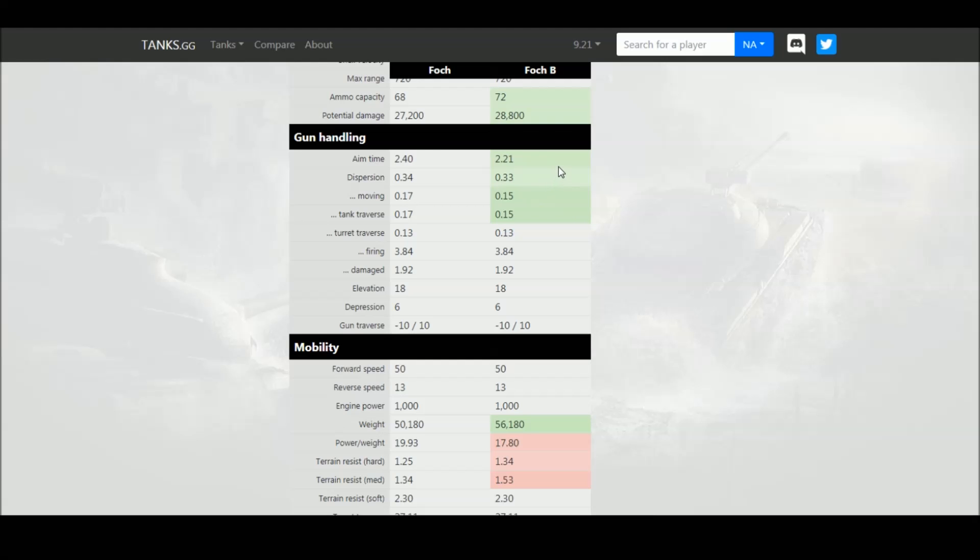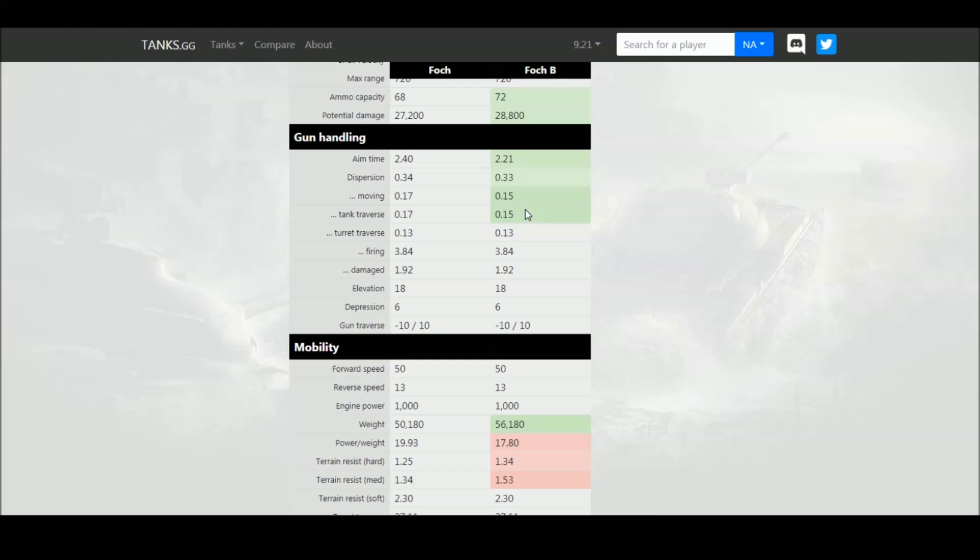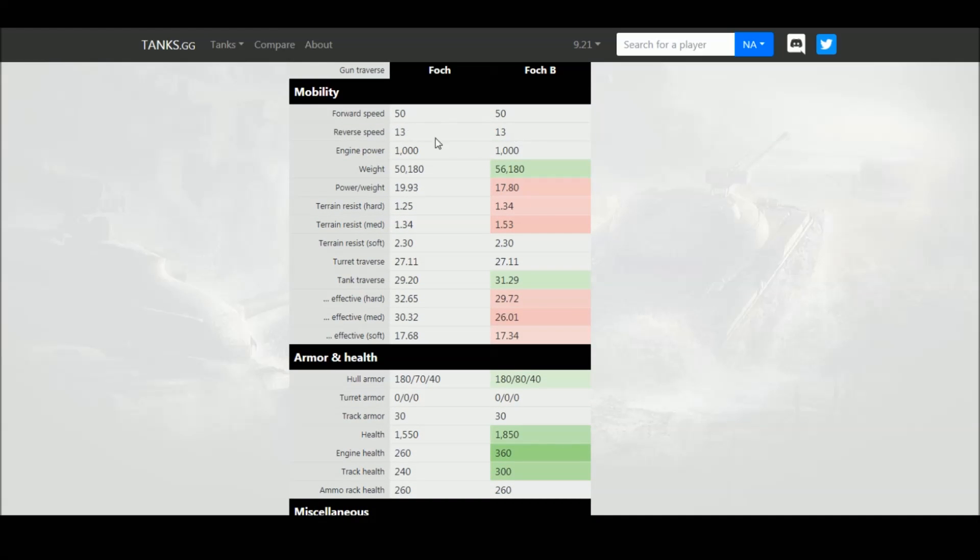When it comes to gun handling, because it's tier 10 compared to tier 9, the aim time has been improved, accuracy is slightly better, and the soft stats for shooting on the move and while turning have been improved as well. As for mobility, it's the same top speed of 50 km/h, same reverse speed of 13, which is not amazing. The autoloader is much heavier than the Foch at tier 9, so the power-to-weight ratio isn't as good, and the terrain resistance is a little bit worse on the Foch B.